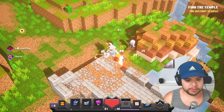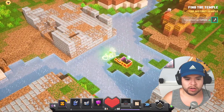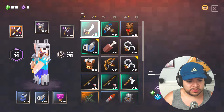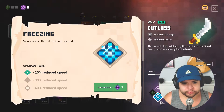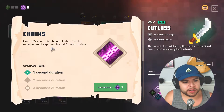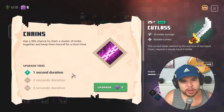Let's go back to Cacti Canyon and do the recommended level 16 — I think that'll be a lot easier than the 22 I was trying. I am level 20. What's so important here that you guys are all protecting this? Cutlass: 25 to 36 melee damage, reliable combo, freezing slows mobs after hit for three seconds — I wonder what that's like. There's also one with chains: 30% chance to chain a cluster of mobs together and keep them bound for a short time. Let's do the freezing.